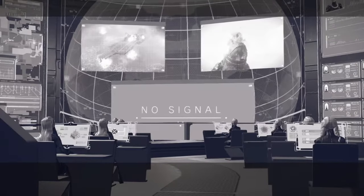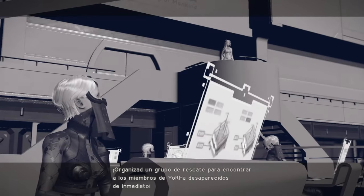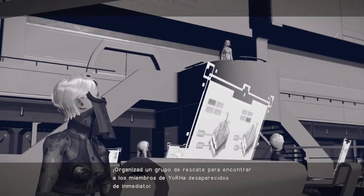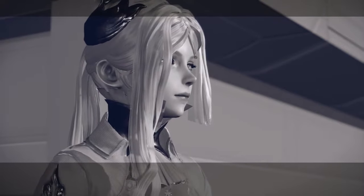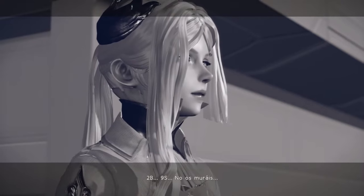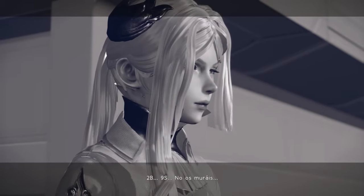Signal lost. Organize a search and rescue party for the missing YoRHa members at once. 2B. Don't die on me.